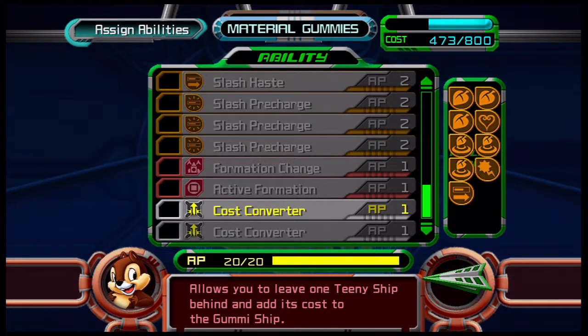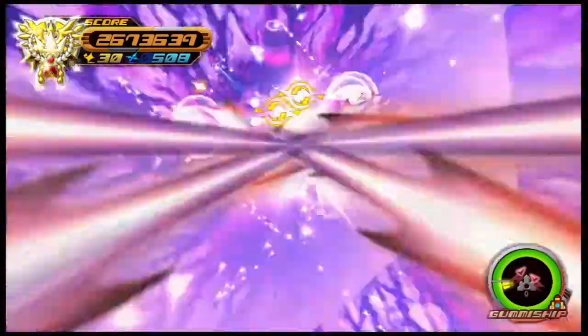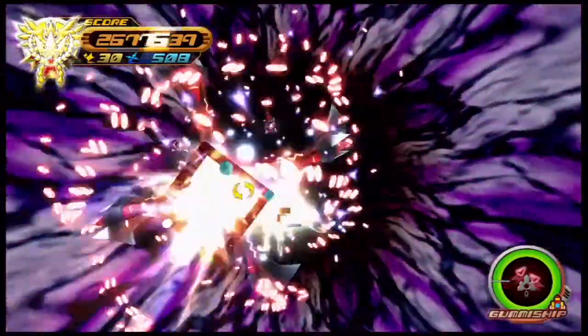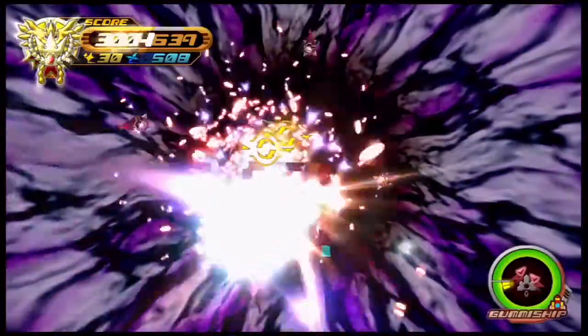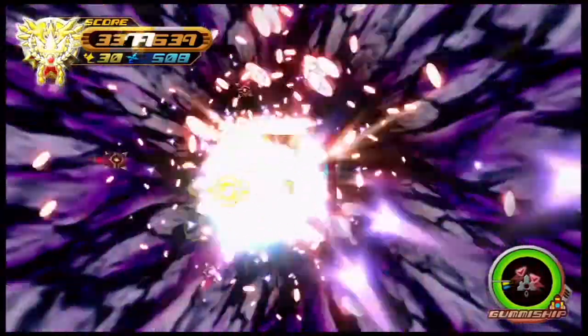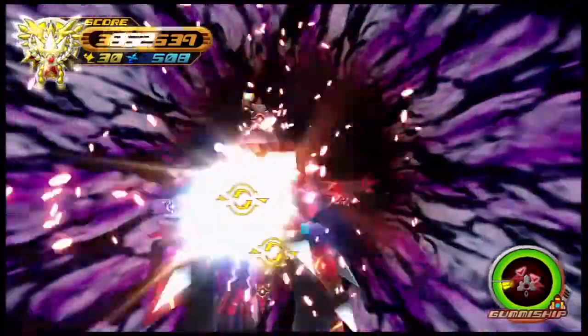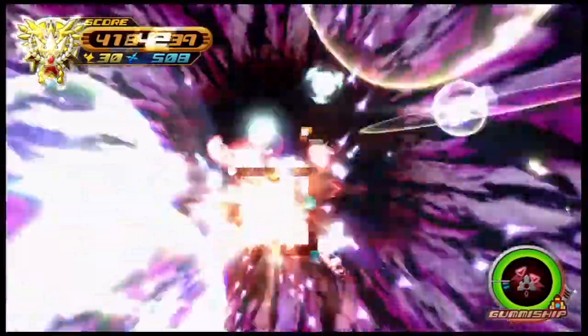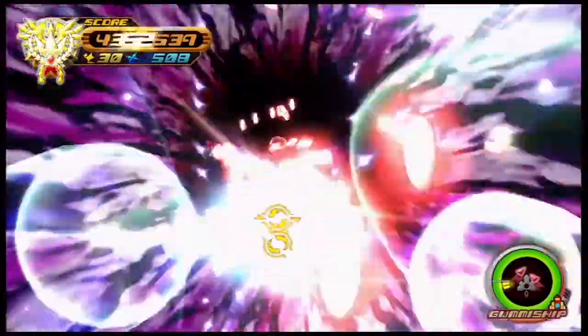When you get to the end of the stage and this guy starts shooting, stay still for most of his shots because they'll go right through you if you're not moving. However, when he starts peppering the stage with these little red shots — which will hit you — just hold down the X button, and instead of getting hit you'll absorb them all into your special shot and fire it right back.